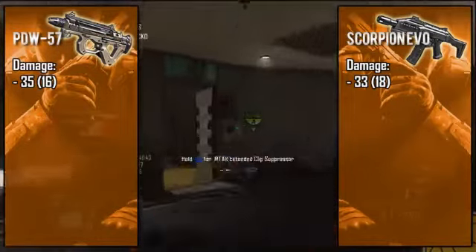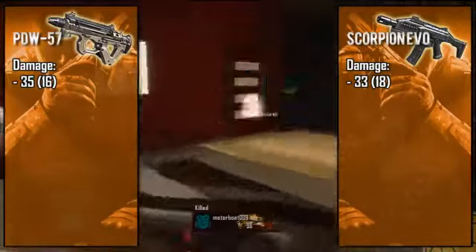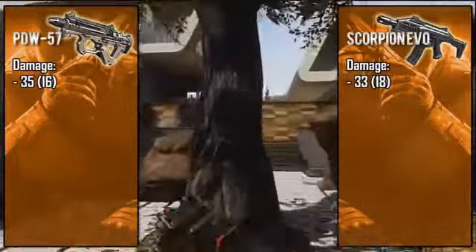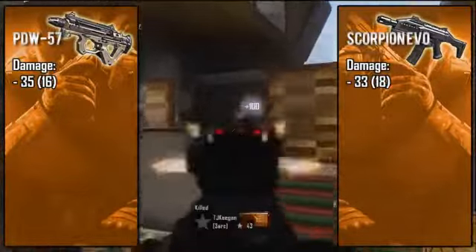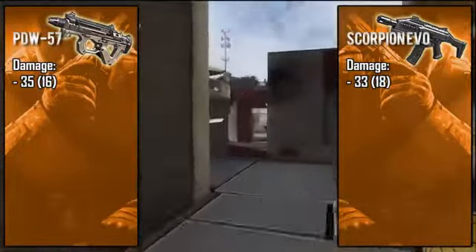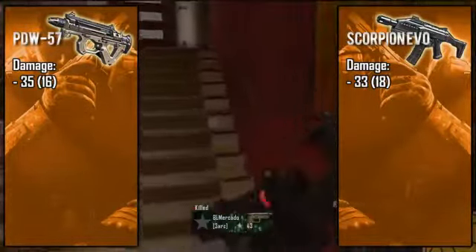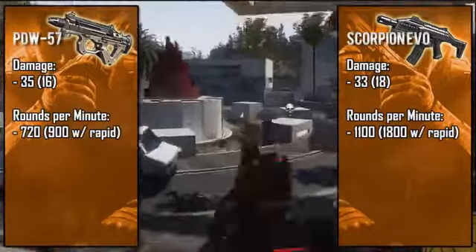While at long range you're looking at about six shots to kill. For the Scorpion EVO, it is rocking the standard 33 point damage that is common between most of the SMGs in this game, meaning it is going to take at least four bullets to take out an enemy. Its long range damage is slightly better at 18 points, but those two points really won't make a difference 99% of the time, so I wouldn't worry about that.